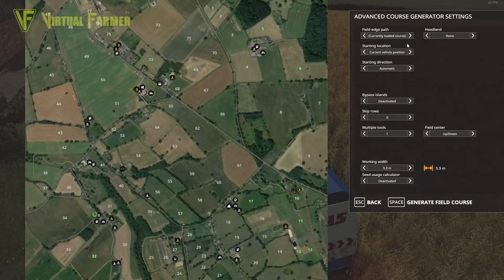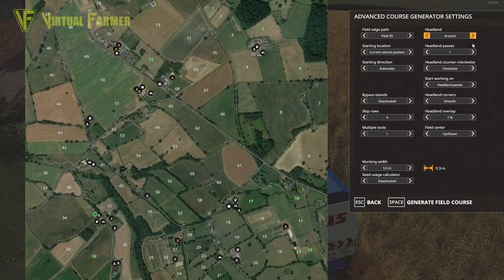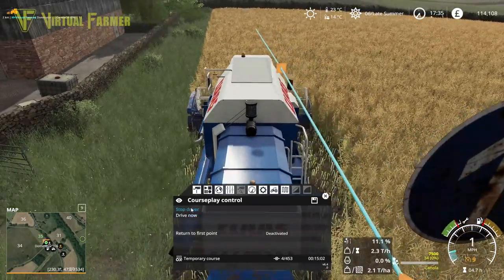We'll bring the combine in here and bring up our course generation. This has got some of the lowest moisture I've had on any field, to be honest. Starting direction automatic, headland - we want three as normal for this combine, headland passes, turn in the corners, and generate me a course.